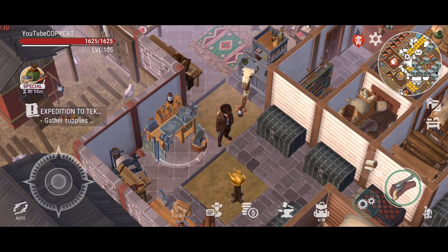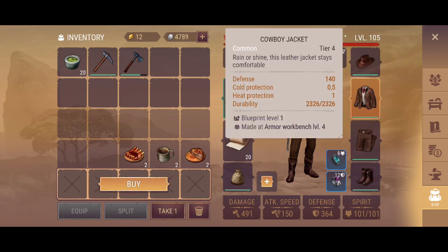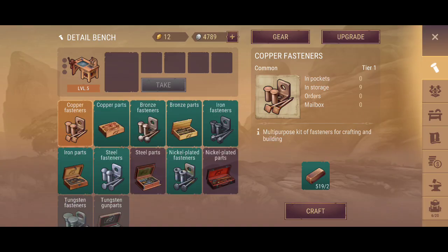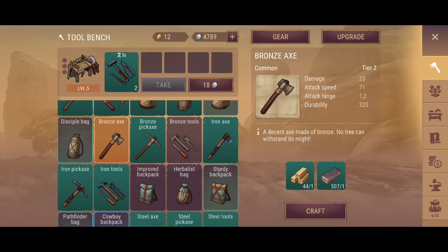Hello guys, this is KappaCat once again with Western Survival. In this video I'm just gonna go through a low level area — that's why I have taken the Tier 4 equipment on. When I'm saying low level area, it is simply because I need something: I need to actually build myself a backpack right now.